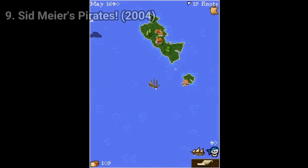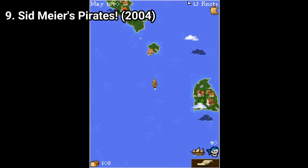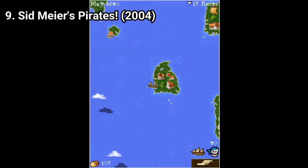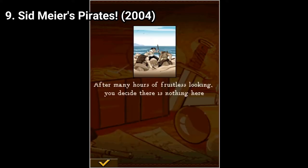Sid Meier's Pirates is an incredible port of the old games on Java. Just like the original games, you start by creating your character, you choose his nationality and special abilities, then you are welcomed to roam free in an appreciably big map for a Java game. From here you are free to pirate your way around.